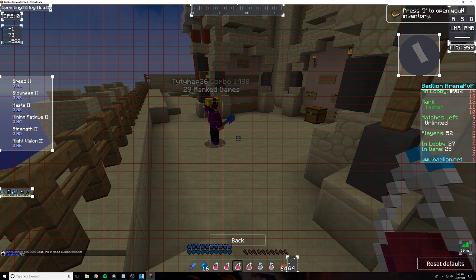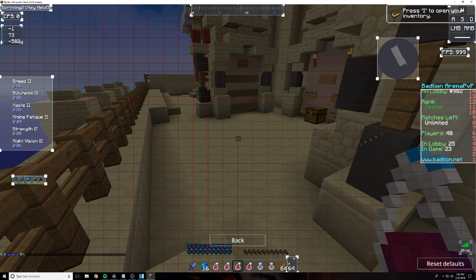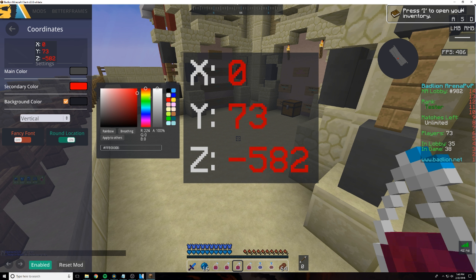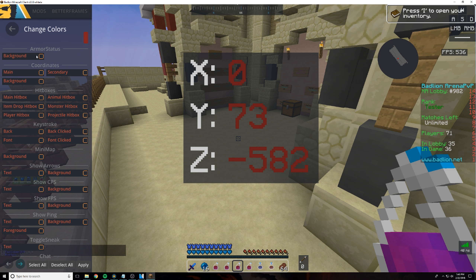We have armor status, minimap, FPS, ping mod — there are so many different mods, it's pretty crazy. There's even the arrows mod right here, which is useful for archer kit or any bow-based kit. You can also select the main color and the secondary color, which is basically the color of the coordinates. There's also an option called 'Apply to Others,' which makes all of the modules the same color. So if you want everything to be the exact same color, you can.